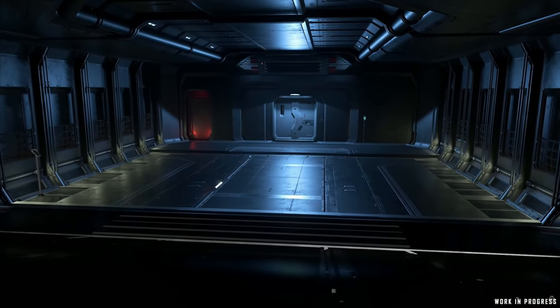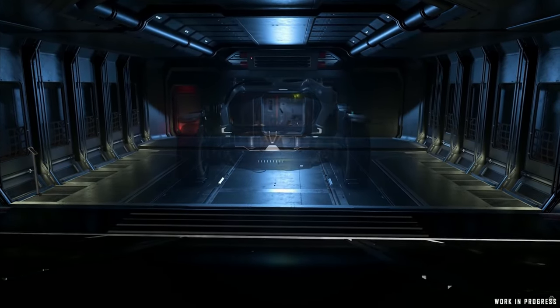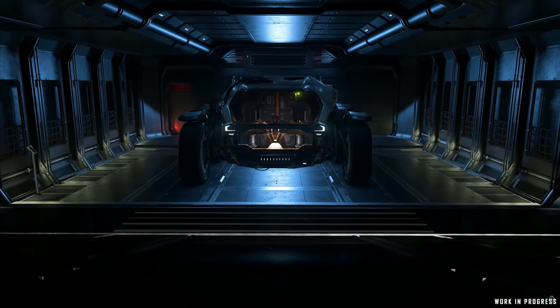The shields on the Carrack are Barbican shields — quadrant-type shields. The HP is 110,000 and regeneration is about 484 HP per second.